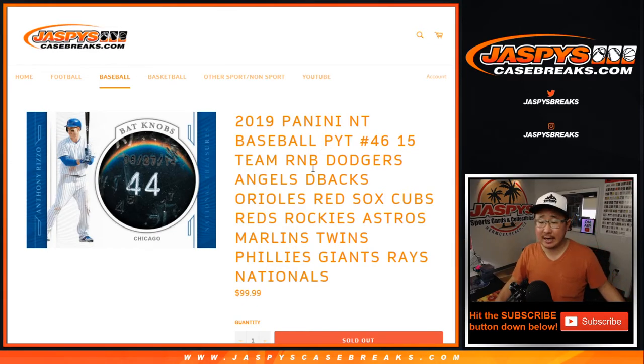Hi everyone, Joe for JaspisCaseBreaks.com. This is the 15 team random number block randomizer for PICU team 46. If you're looking for that break, it's in a separate video.